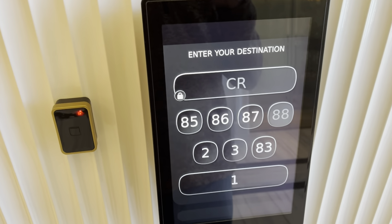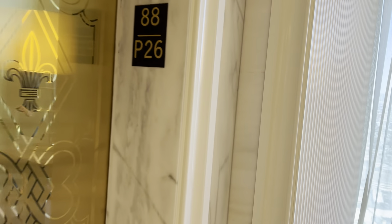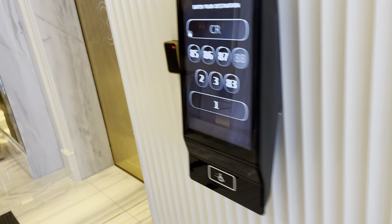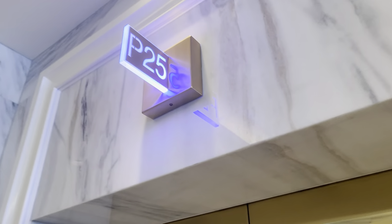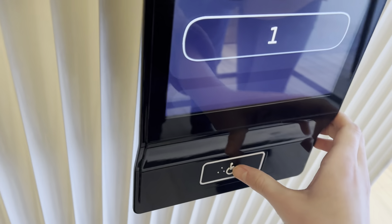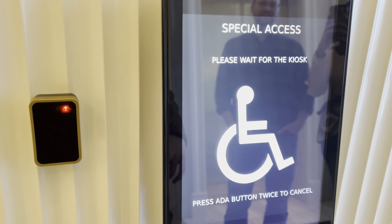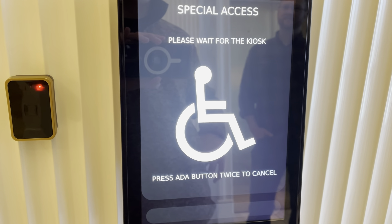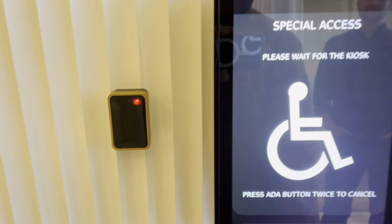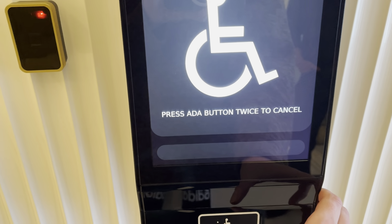This one right here — here's your panel. Very cool. Present security credential. Oh, this is the 'press button when you hear desired floor' — press button when you hear desired floor, or press twice to cancel. Just tested it.